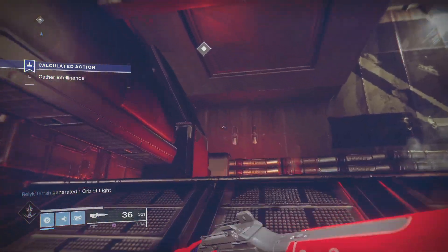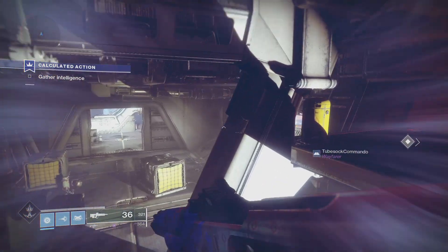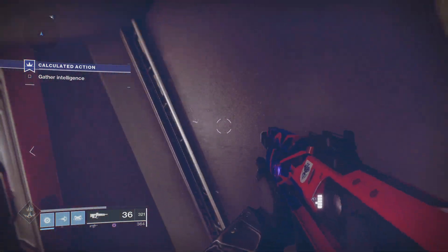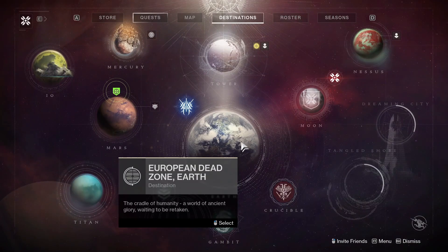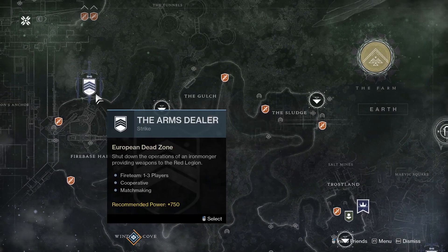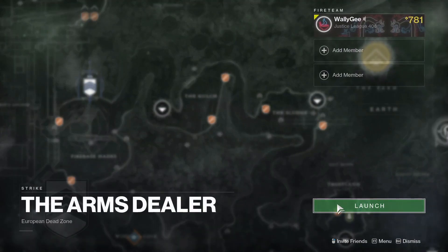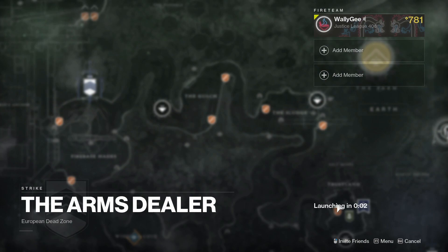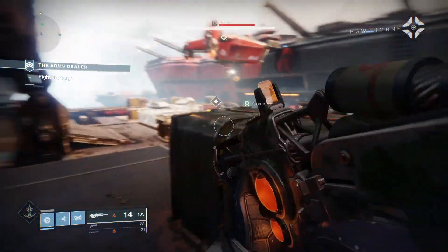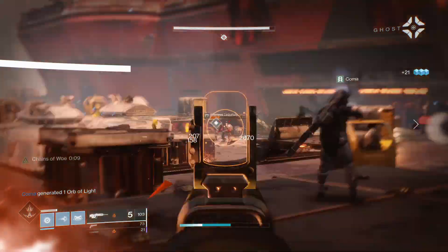Lastly, let's talk about end-game content: Strikes, Dungeons, and Raids. These are the most difficult challenges Destiny has to offer — these are the things that make headlines when a team sets a world record. Strikes are the simplest end-game content; you'll see them on the map, click them, and launch them. They have matchmaking. There are also Nightfall Strikes, which are timed challenges within various strike types. Think of a Strike as a more difficult story mission, but the easiest of the end-game content.